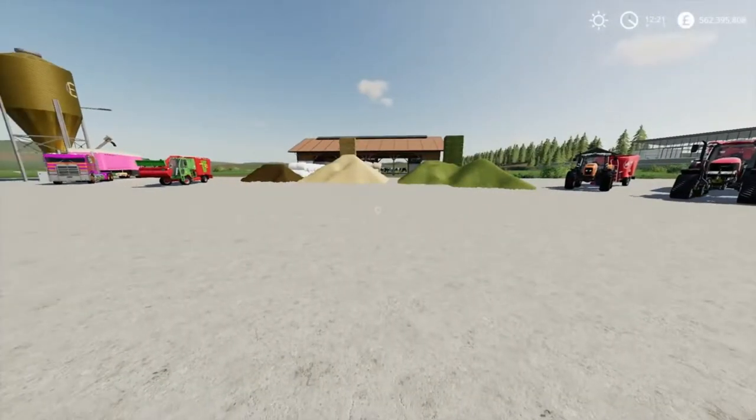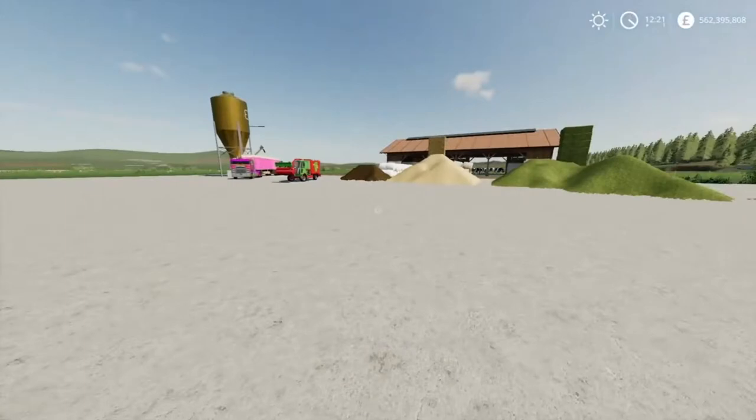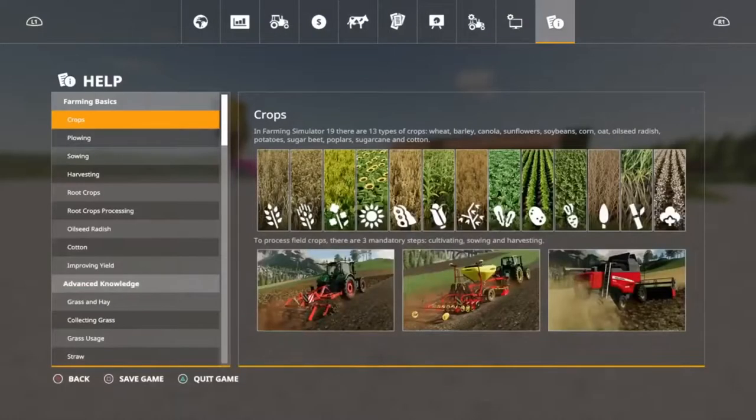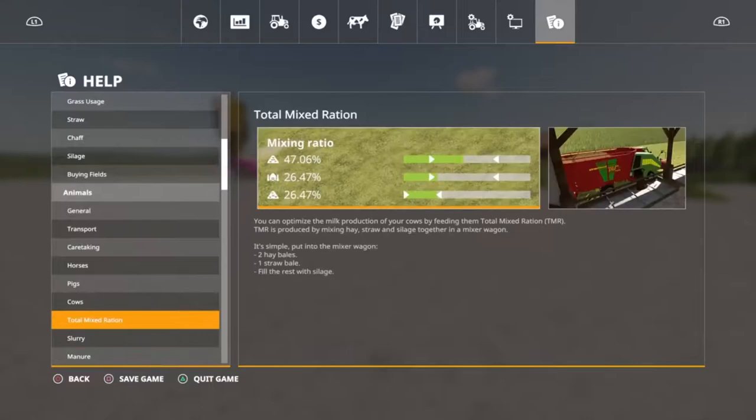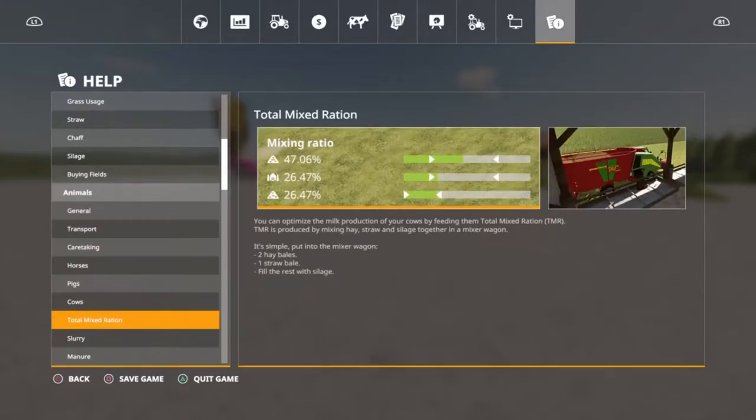Here we are, we're going to show you how to produce TMR or Total Mixed Rations. TMR is a feed for cows. The game says you can optimize the milk production of your cows by feeding them TMR. It's produced by mixing hay, straw, and silage together in a mixer wagon — two hay bales, one straw bale, and the rest silage. Though there are other ways to go about this, which I will show you.